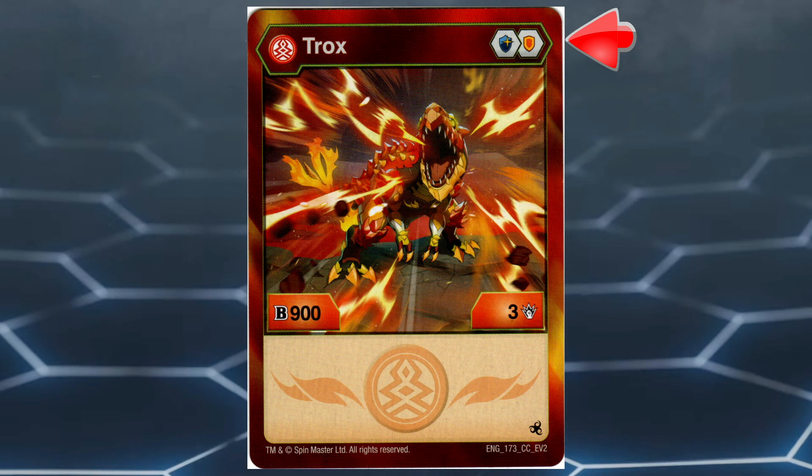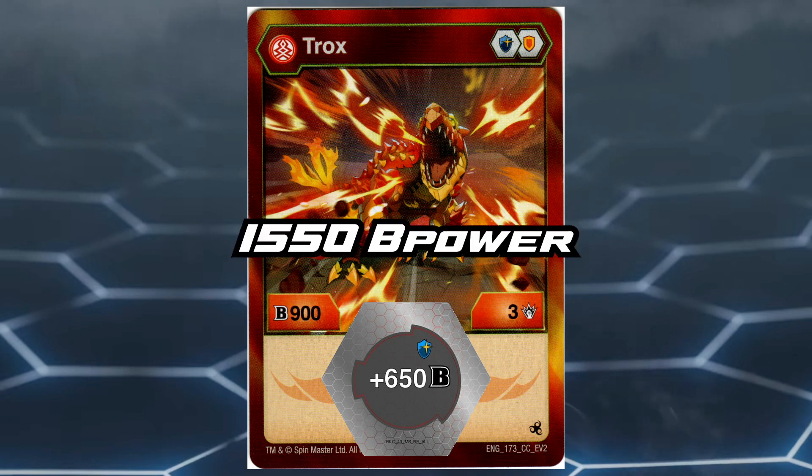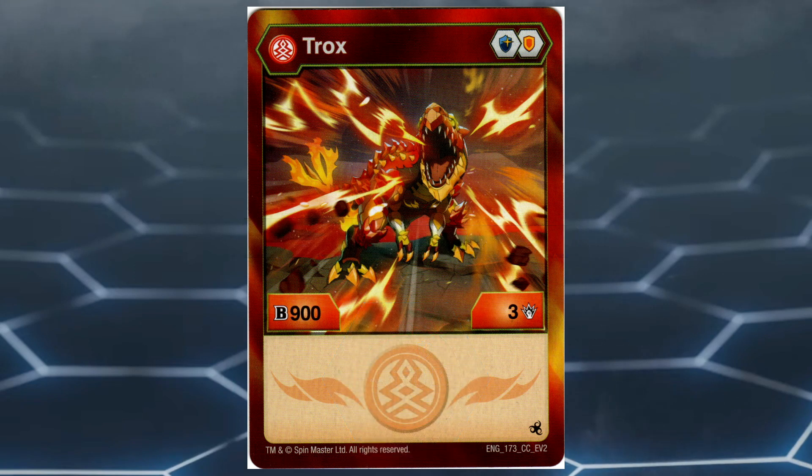Pyrus Trox has a stat line of 900 B power and 3 damage. With Pyrus Trox, you're going to want to focus on B power. When on the plus 650 B power boosting core, Pyrus Trox is at 1550 B power, which is unfortunately too low in the Evolutions format, since we want at least 1650 B power for B power focused Bakugan in this format. Which makes me sad because if this Bakugan were released a year prior, it would have been amazing.